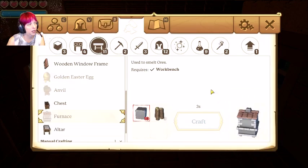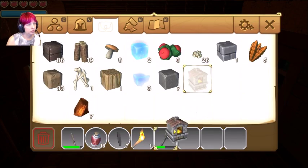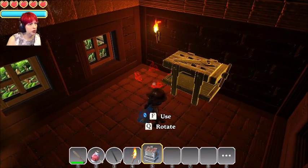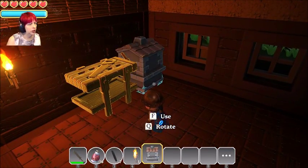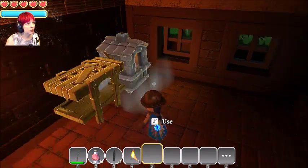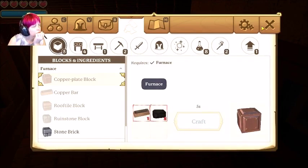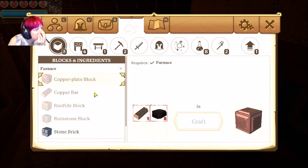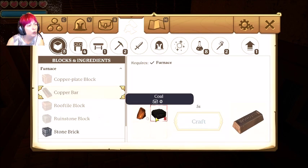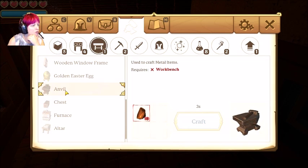I'm so excited about this! Where do we want the furnace? We're gonna have to rotate that — there we go, put it right next to the workbench. We can make stone brick! We need coal I guess — an anvil will be next so we need 10 more copper.